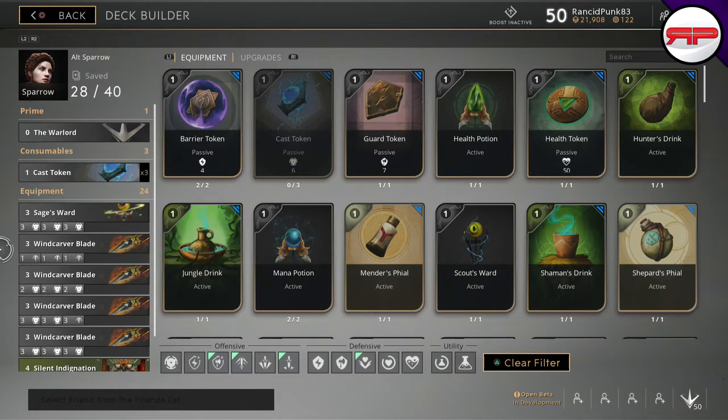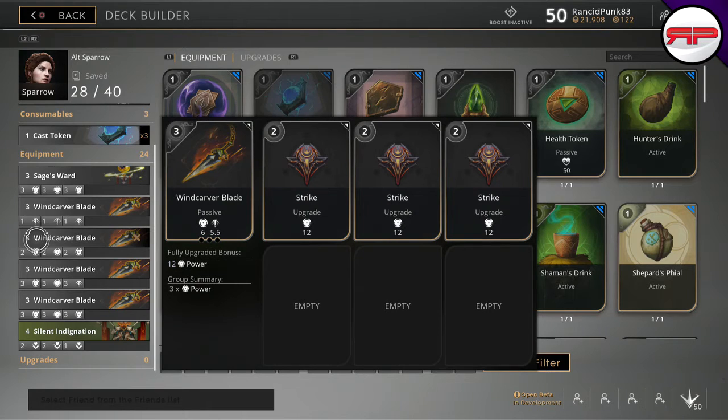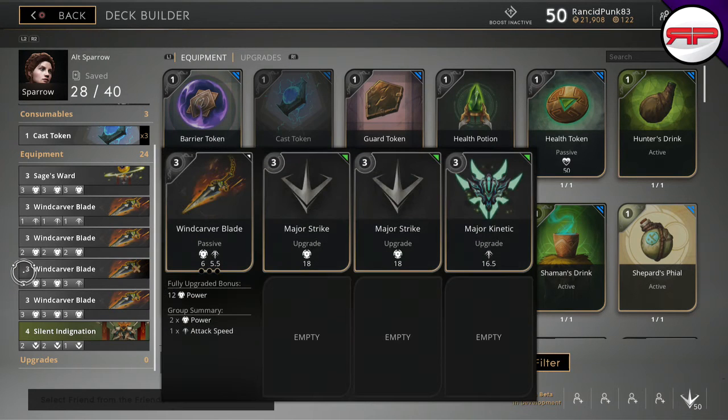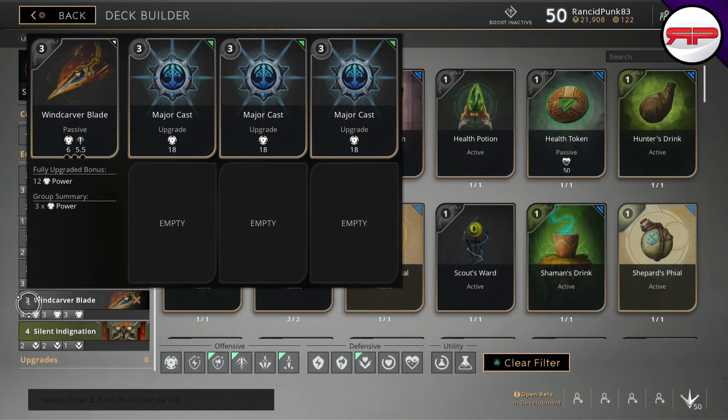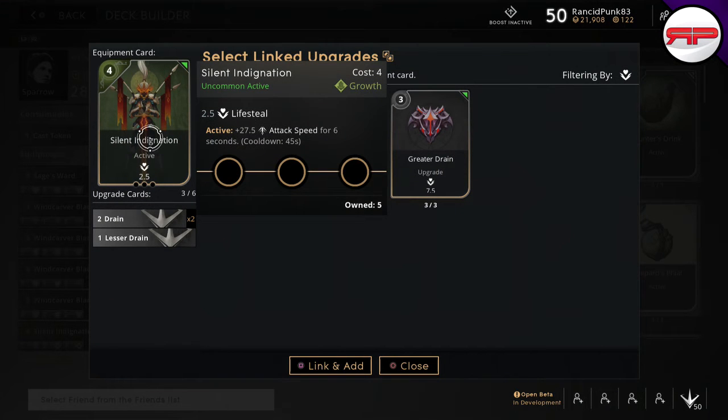I take a six-point Wing Carver Blade with three minor kinetics, a nine-point Wing Carver Blade with three strikes, a 12-point Wing Carver Blade with two major strikes and a major kinetic, and another Wind Carver with three major strikes.